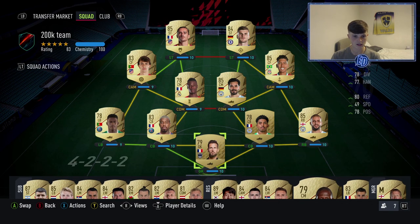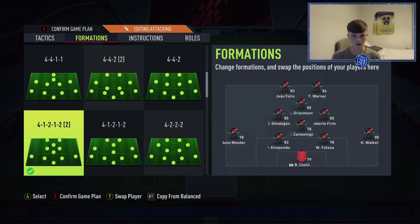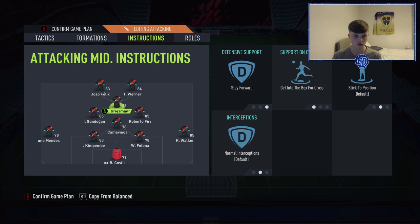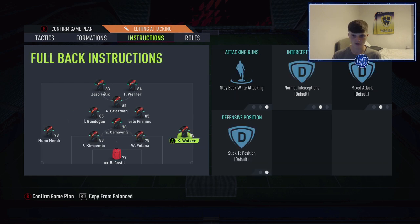There's the bench and reserves. The team is just under 200k, which gives you room to upgrade — could get Lloris, Schmeichel, or a French keeper like Mandanda. Custom tactics: 4-2-2 narrow, balanced everywhere apart from long ball build-up play. João Félix left striker, Werner right striker, Griezmann CAM, Gündoğan left centre mid, Firmino right centre mid, Camavinga CDM. Wing backs and CDM stay back on defense, CAMs stay forward and get into the box.